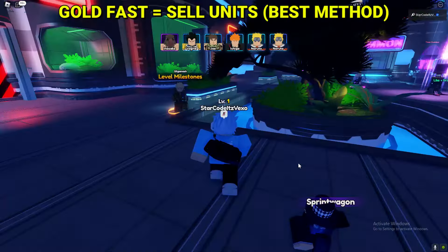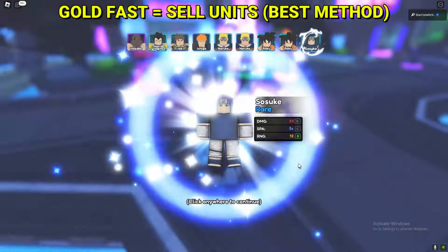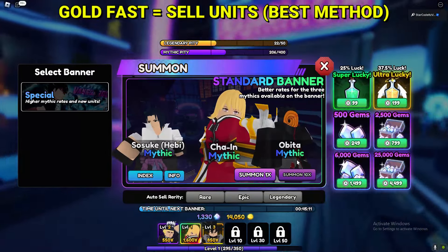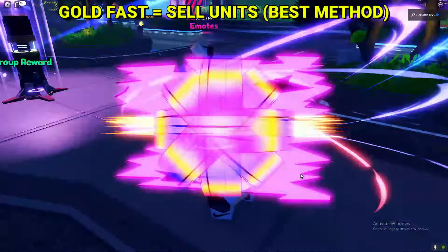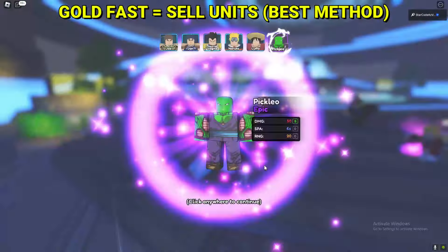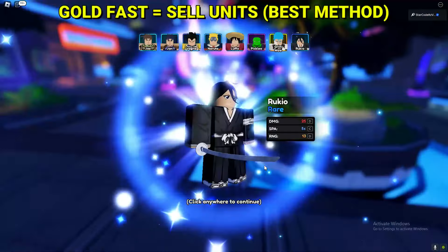I really wish there were more ways, but unfortunately there's not. This is the only way, guys — just summon on the banner and you should be able to get a ton of gold by selling all of your bad units. So I'm going to go ahead now and sell all of my bad units.